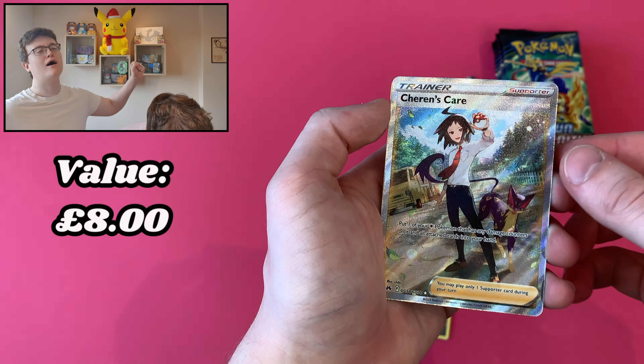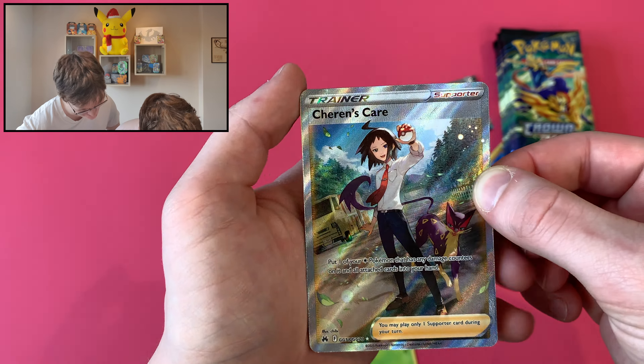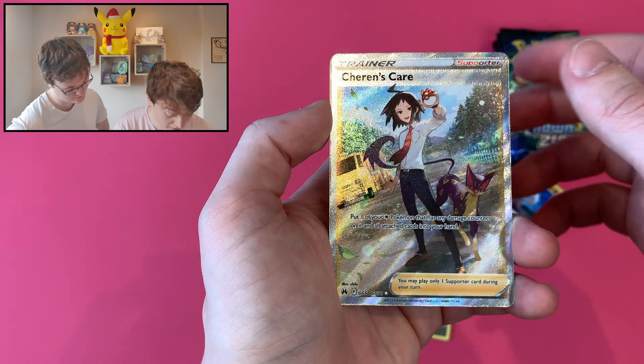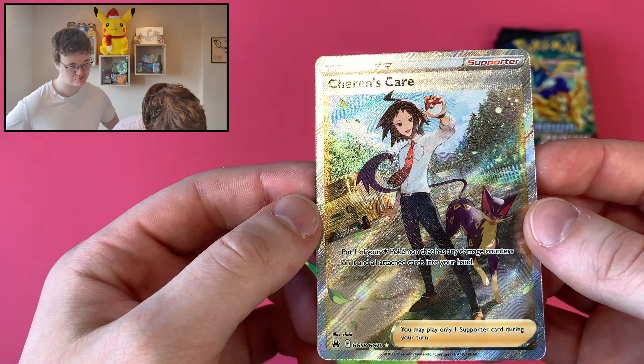Show us the gallery. Oh! Galarian Gallery — Cheren's Care. Oh, beautiful. Big Cheren — that's a lovely card. Oh, you get a double hit though. I hope so. That's all right though, I'm fine with that. Three hits from three packs. Wow.